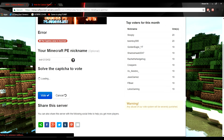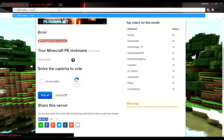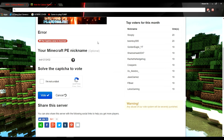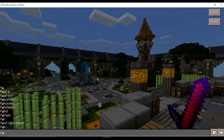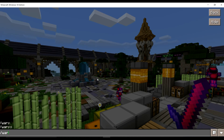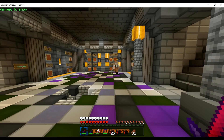For voting, you get like $5,000, one enchanted kit, and one basic PvP kit, which is basically a Golden Apple and an Iron Sword. The money you can spend at warp shop to buy golden apples for PvP or just buy stuff for your base.